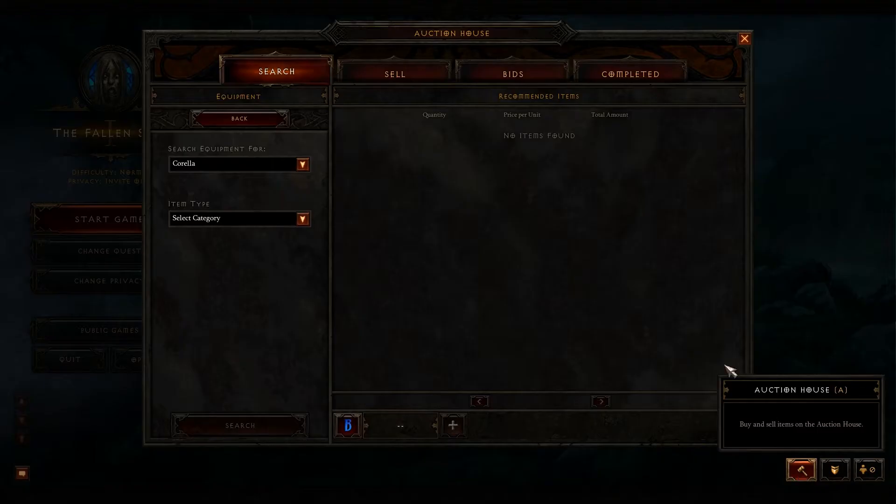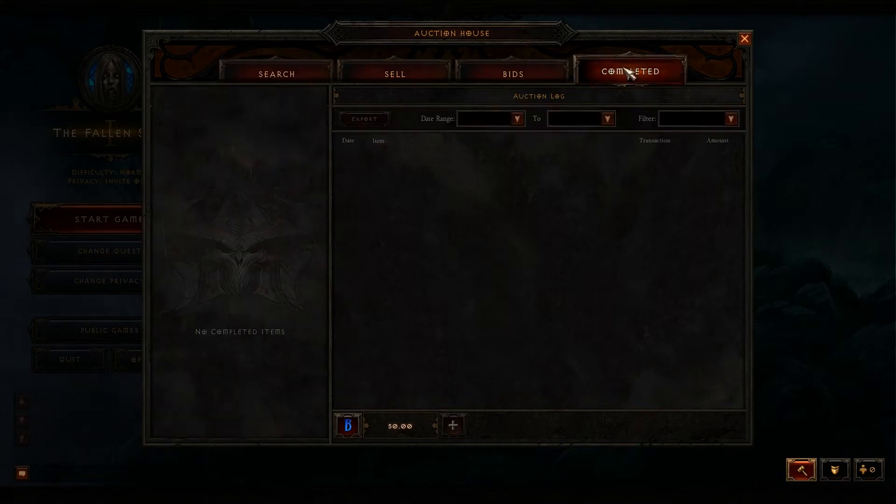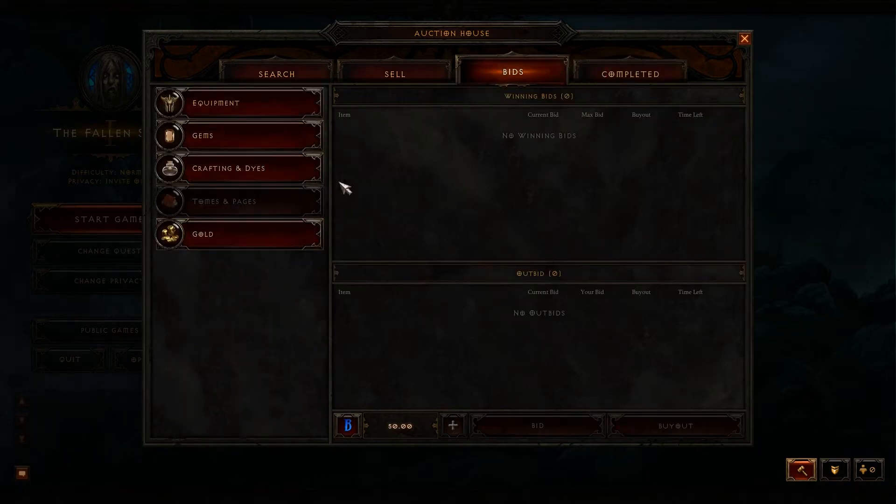You can access the Auction House down here. There are a few common menus. You can see completed items — I have none completed right now. You can see bids that I have: no winning bids, no outbids.